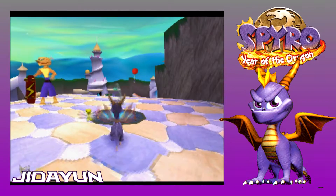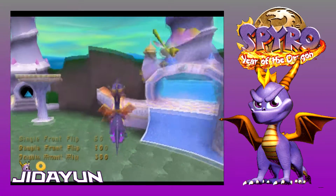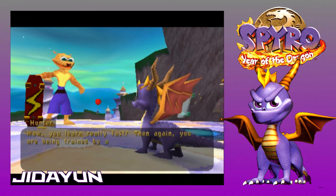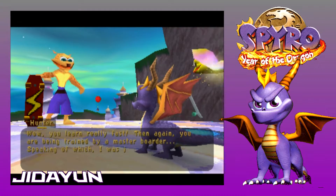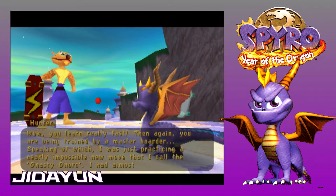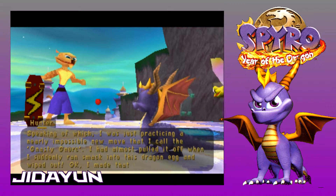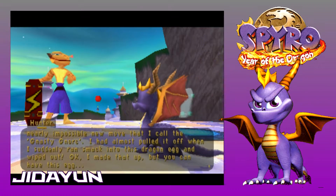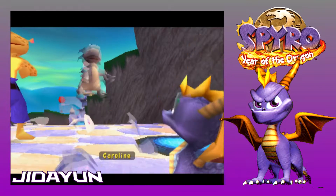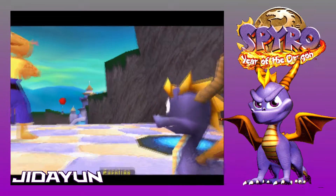Damn it! You learn really fast. Then again, you are being trained by a master boarder. I was just practicing a nearly impossible new move that I call the Nasty Gnork. I had always pulled it off when I suddenly ran smack into this dragon egg and wiped out. Okay, I made that up, but you can have this egg. Cool beans, man. What is on that balloon? Oh, it's a gem thing. Thanks for the egg, man, I really appreciate it. Don't you spit your bubbles at me — it's gross. I'm thinking you're ready to try some one-on-one competition. Want to try a freestyle competition for points?